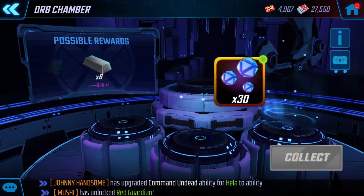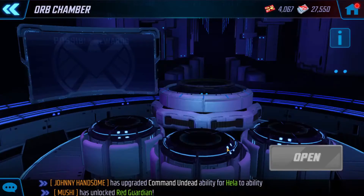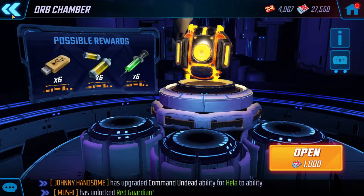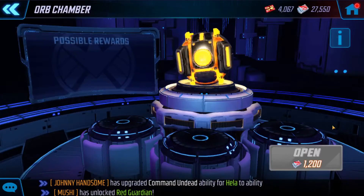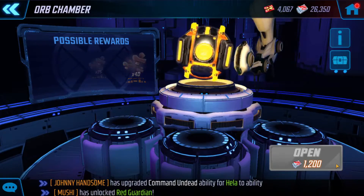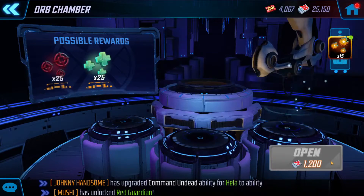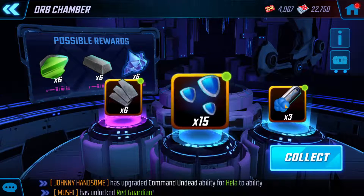Dragon Knight drop. Let's do one gear war orb — let's make sure this is the right one. Nice, I need this for Hela. Nice, 3 more.